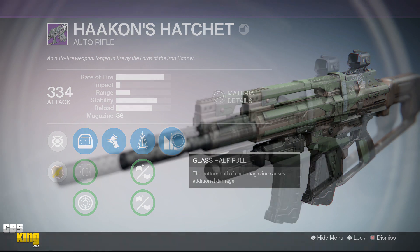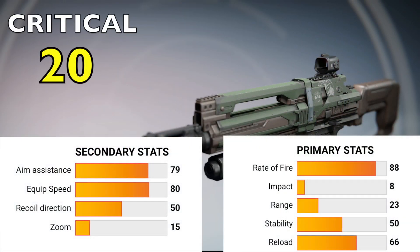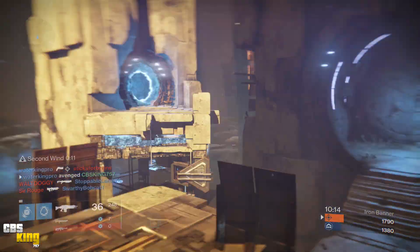The critical damage on this weapon at optimal range is 20 and the body damage is 16. The rate of fire is 88, which is on the high side of the archetype for auto rifles, but not the highest — the Doctrine of Passing and the Soul Stealer's Claw are the max at 100 rate of fire. Now that you know the important damage stats, let's take it into the Crucible and test out the rate of fire in conjunction with damage and range fall-off.